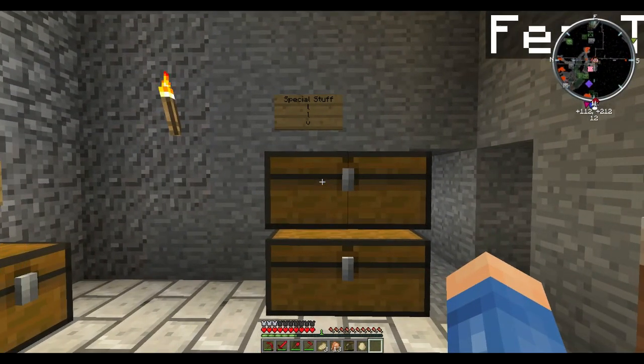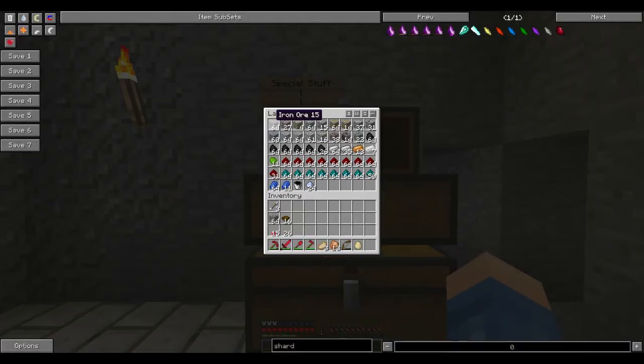We have gone mining. Everybody take a look in the top chest. We've got iron, gold, tin, copper — just keep in mind, guys, everything here has a purpose. Silver, galena, lead, more aluminum — tons of aluminum, there's aluminum all over the place. Bauxite, monazite, and then your basic coal. We've got some smelted iron, smelted copper, tin smelted, and then uranium. Redstone of course.